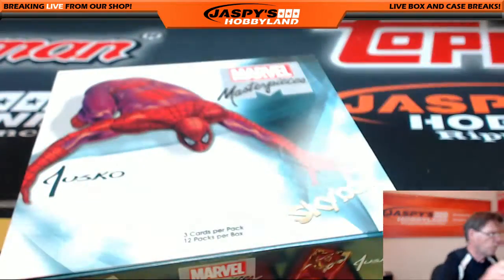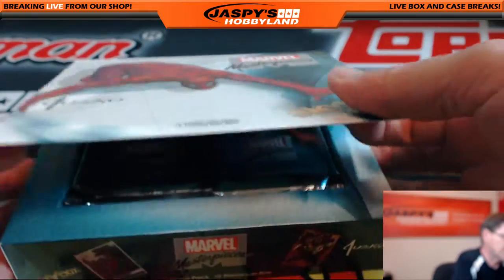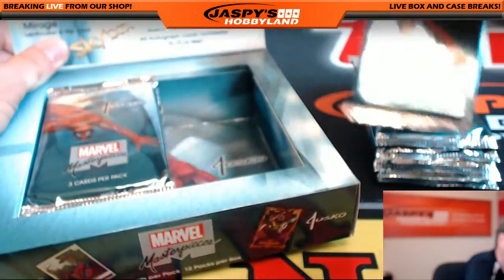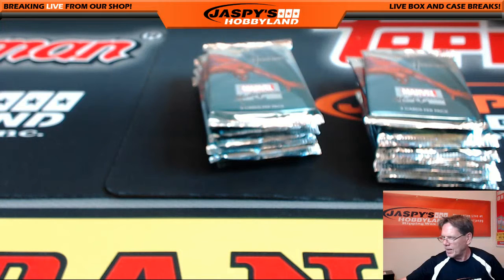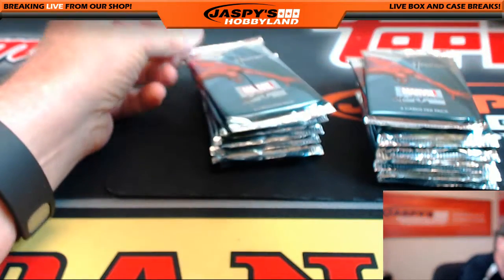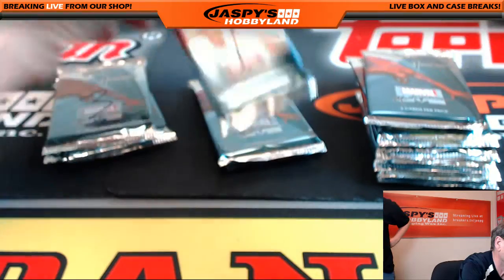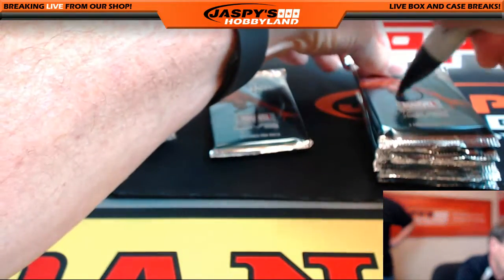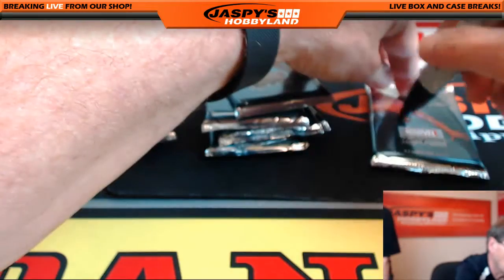So the first thing we do is open the box, and we number the packs, then we randomize the numbers. Look at that Joe Jusko — that's pretty cool. All right, now let's get a marker. One, two, three, four, five, six, seven, eight, nine, ten, eleven, and the dozen — twelve.